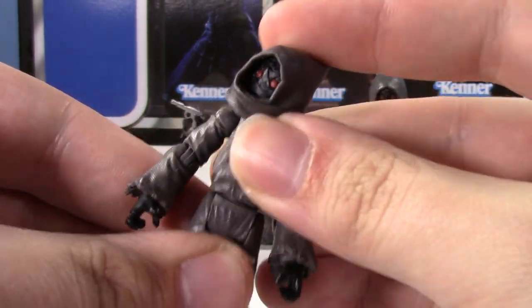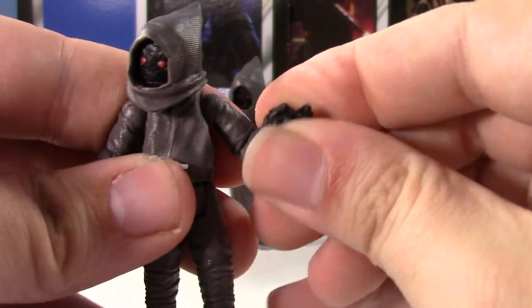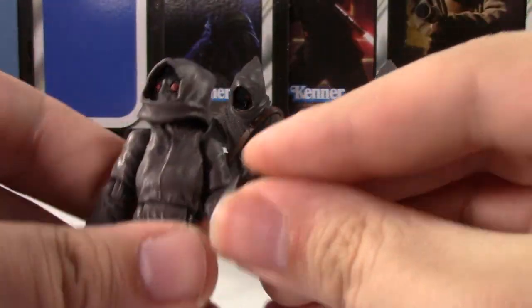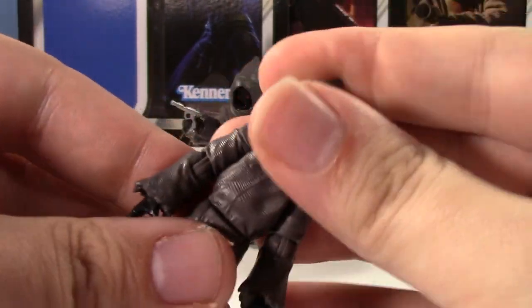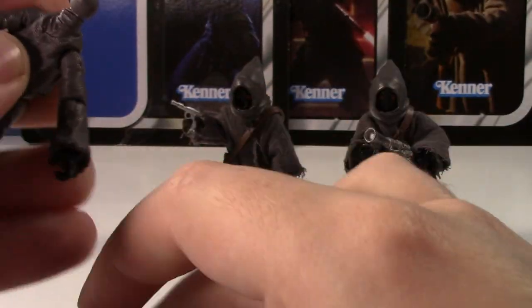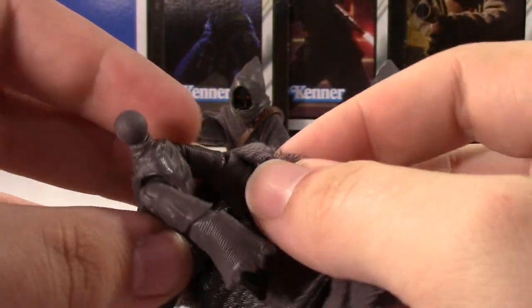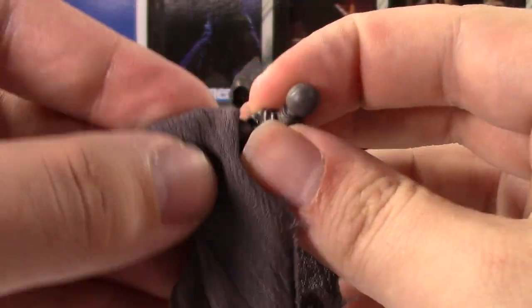Articulation: ball joint at the head, swivel at the waist, ball hinge at the shoulder, ball hinge at the elbow, swivel at the wrist, swivel at the hips. Unfortunately, no knees and no ankles — so that's definitely a bummer. But it's a Jawa — what are you really going to do with it? Not too much to talk about with the Jawa; it's definitely a more basic figure.